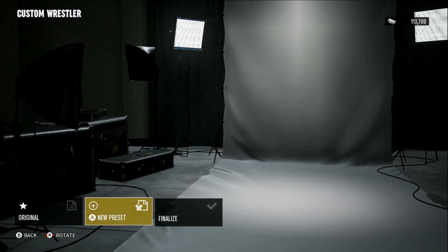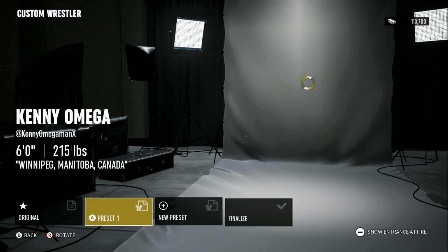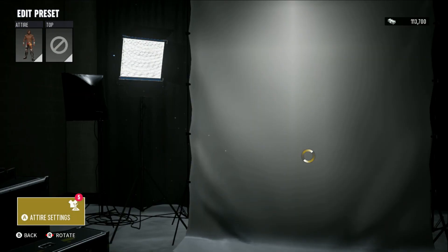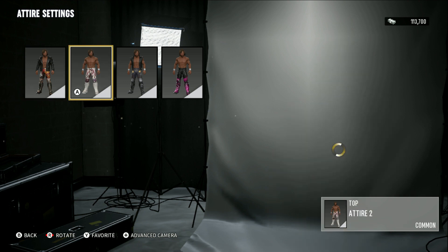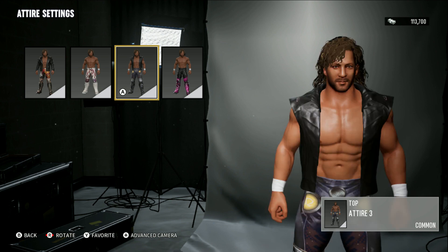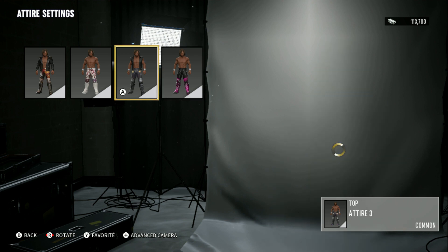If you click on this, right here you have new preset — so of course this is the original, which you'll see right here if you click on new preset. You wait just a moment, click on it again, and go to your preset. If you go to attire settings, you'll see it says the number five, so there are five attires. Here's one attire, here is another, and here is another one. To add those, you just click on it — so let's go with this one right here.